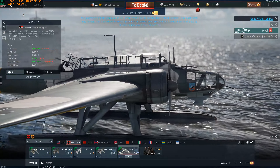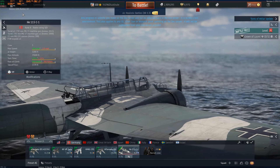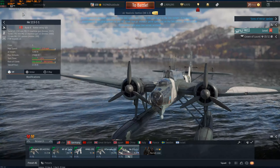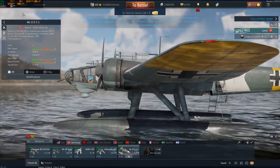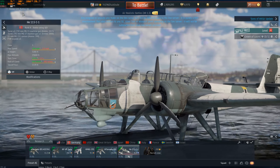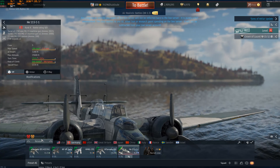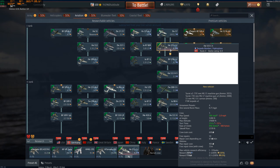The HE-115C1. This is a German float plane — probably the most important addition to the game this patch. For those of you saying it's the MiG or the F-16C, blow it. The reason I think this is more important is because it gives Germany a low-tier torpedo plane. It's rank 1, battle rating 1.3.